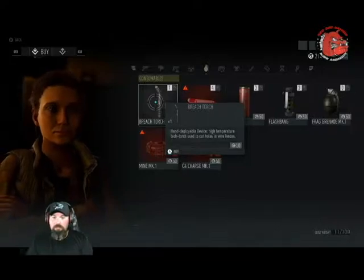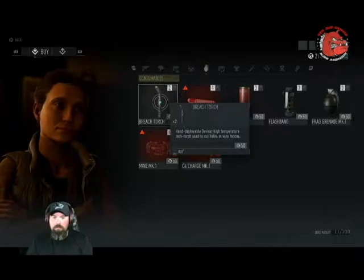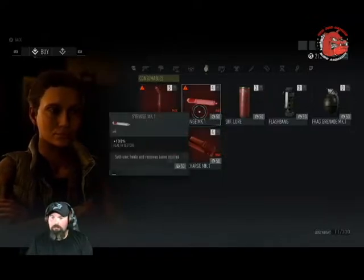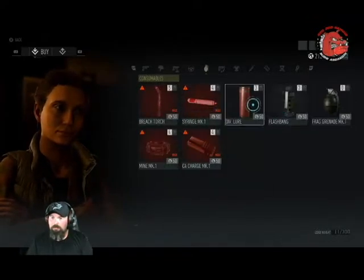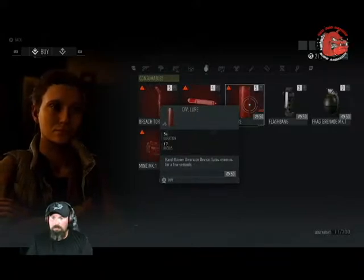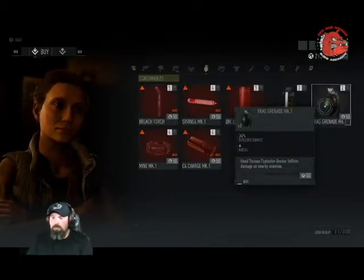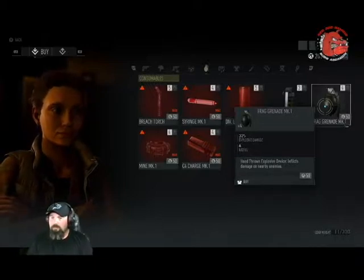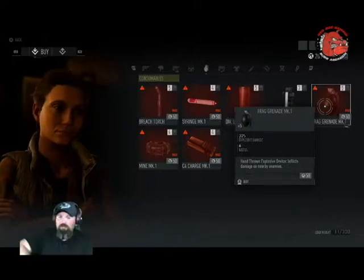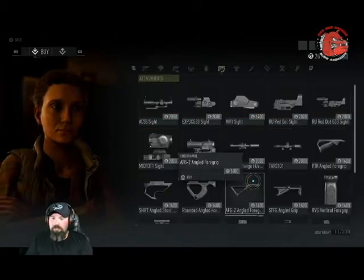Actually, I need to get this — the breach torch. Oh wait, they're consumables. So apparently you just don't have one standard torch. Oh, I'm at max already on that. Let's get some more hand grenades. The breach tool — I just unlocked that last night as a skill point. Apparently that's a consumable. We got our weapon accessories.